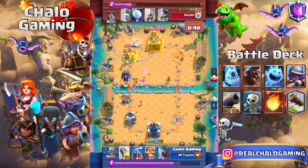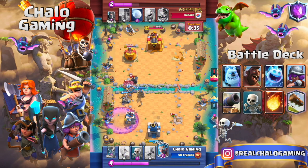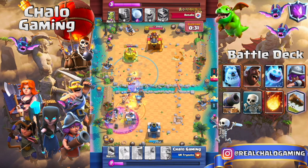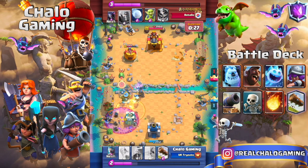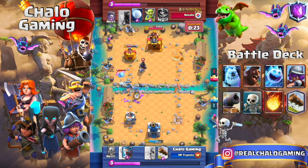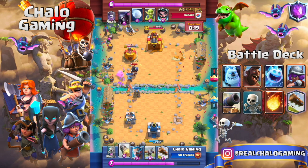I missed that tornado — I wanted to pull the Dark Prince behind the tower so the X-Bow could lock onto it, but then he placed the Pekka so it wasn't possible. All you want to do is cycle your cards and play very aggressively. If you notice you can't get past his defense — as I couldn't get past his Pekka — just rocket cycle them out.